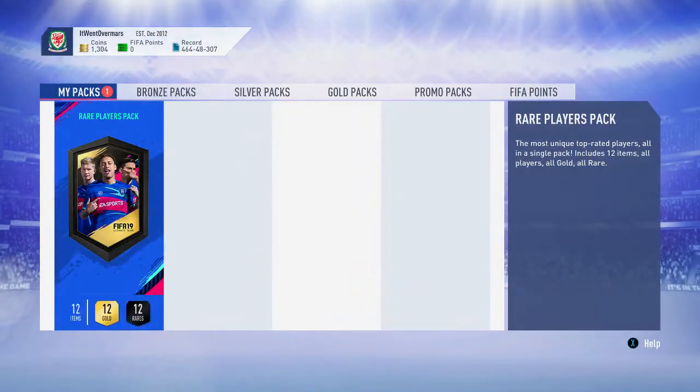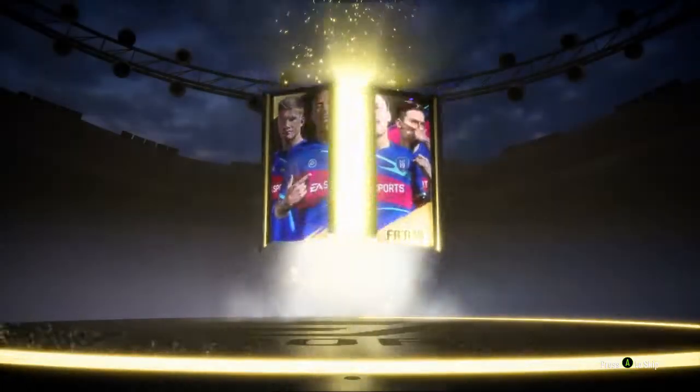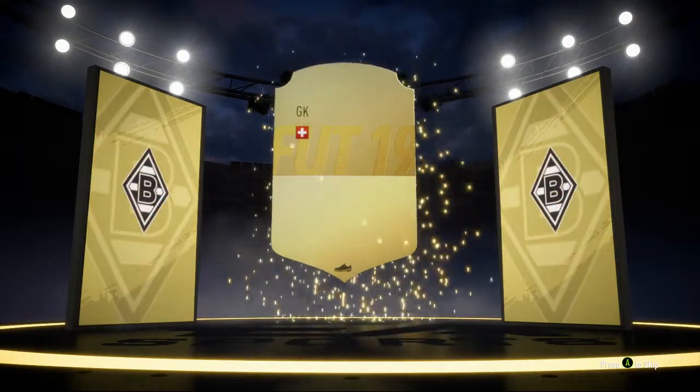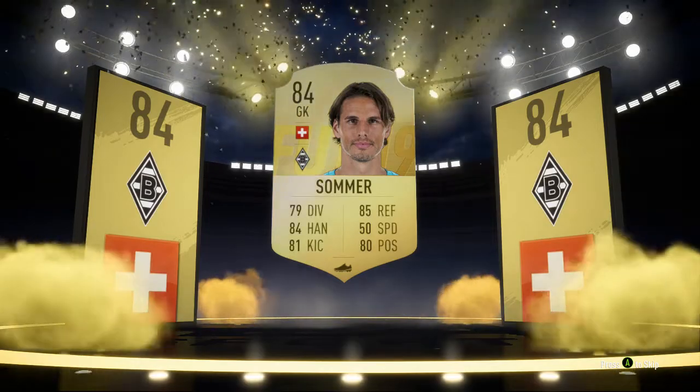We'll open this up now. If we can get a walkout, that'd be great. We can't get a walkout — it's going to be a board. Looks like it's Swiss goalkeeper Sommer. I think he's 84 rated, so Sommer at 84 — not too bad. Could be someone else in there as well.